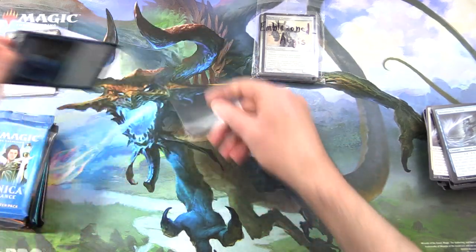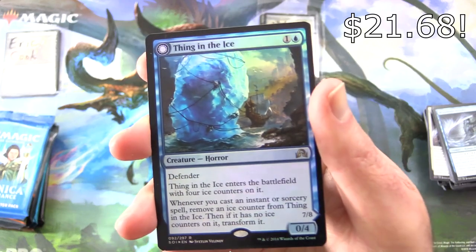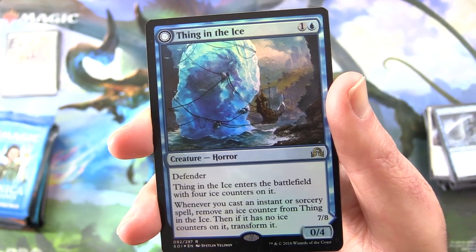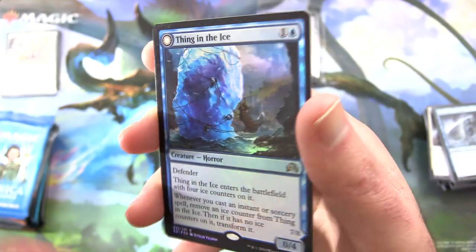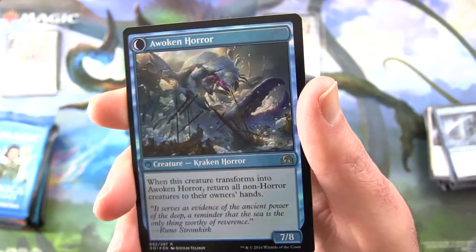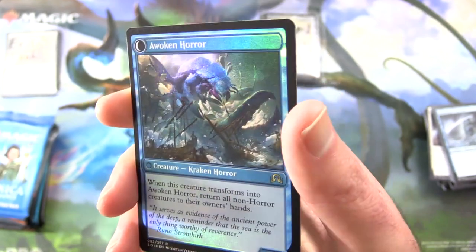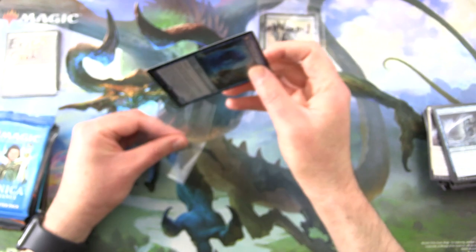Let's check out — what, what is this? The Thing in the Ice! Very cool. Creature Horror, but it's just a 0/4 for two with Defender. Enters the battlefield with four ice counters on it, and whenever you cast a non-creature spell, remove an ice counter from Thing in the Ice, then if it has no ice counters, transform it into Awoken Horror — Creature Kraken Horror, 7/8. When this creature transforms into Awoken Horror, return all non-Horror creatures to their owners' hands. Devastating. Look at that thing — from Shadows Over Innistrad.